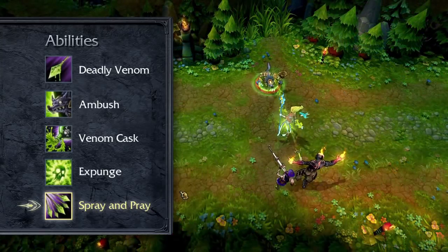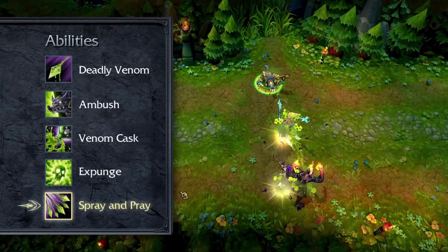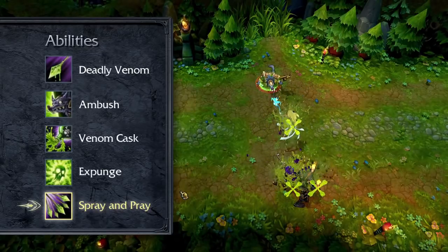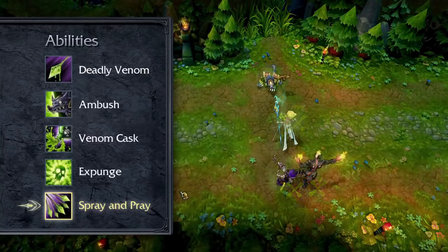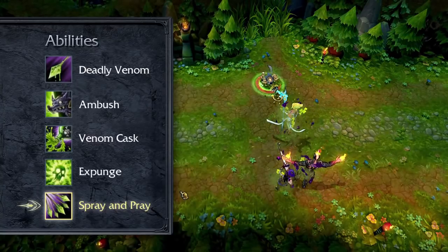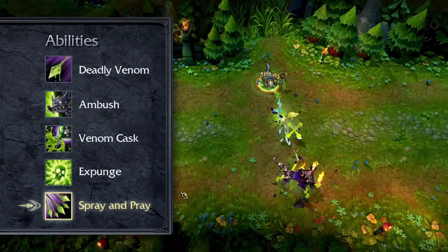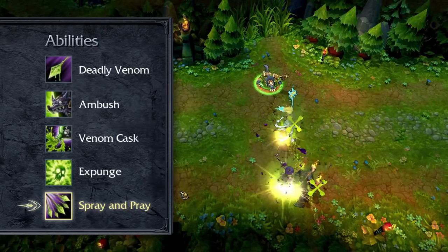Twitch's ultimate is Spray and Pray. Spray and Pray causes Twitch's basic attacks to pass through his targets to hit all enemies in a line for the next few seconds. The target in front takes full damage, while enemies in the back take reduced damage down to a cap. Every enemy Twitch hits will receive stacks of deadly venom and any other on-hit effects he has.